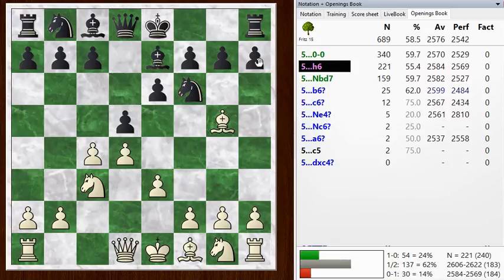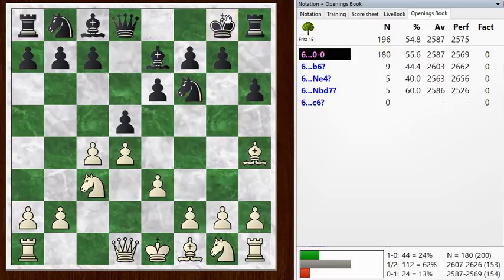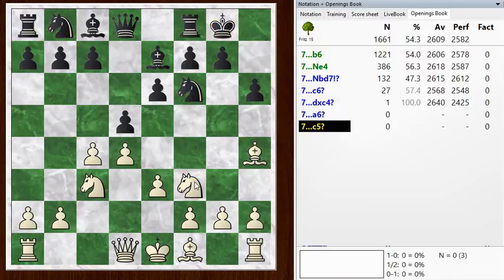He played h6 to kick my bishop back, I went here, he castled, I go knight f3, and now he plays a rare move. The move I played was not all that uncommon, just not the top choice. But this c5 in this position is a rare move and it's probably a mistake.